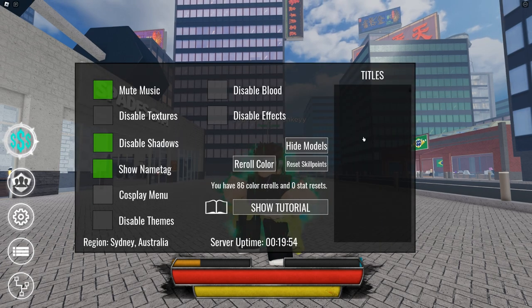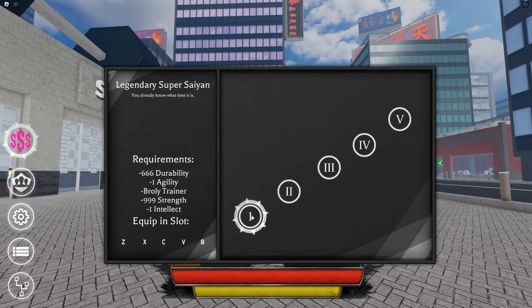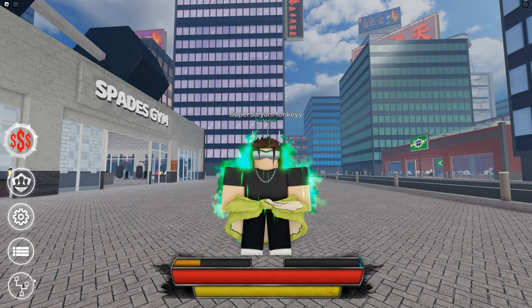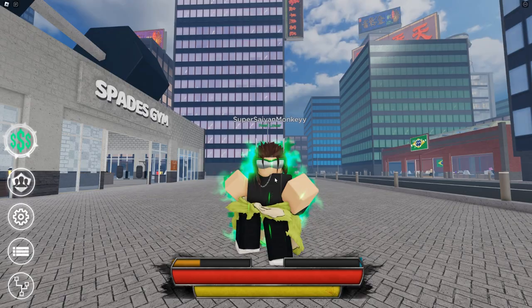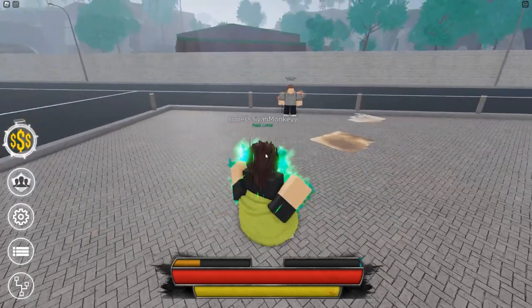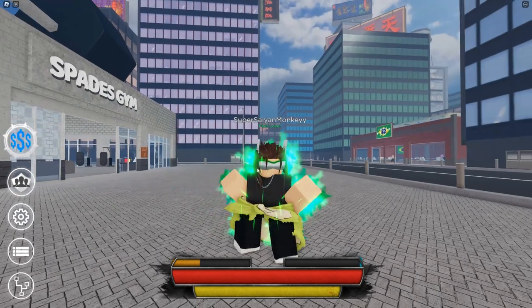So this style comes with no title, unfortunately. It has 5 moves, and these are the style recommends: 666 ability, 1 on agility, 999 strength, and 200 intellect. It comes with an accessory as well — it comes with Buzz Ear, and you can also get the amulet from Dragon Ball Z Broly.